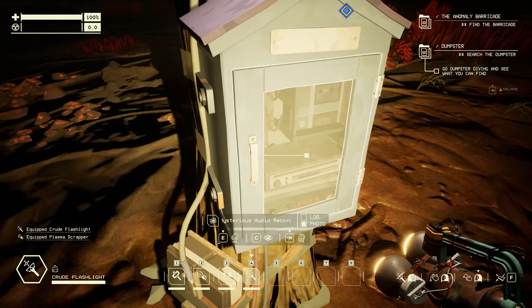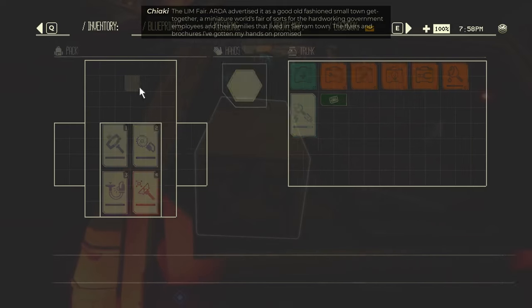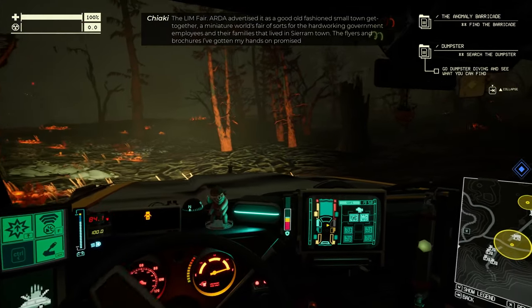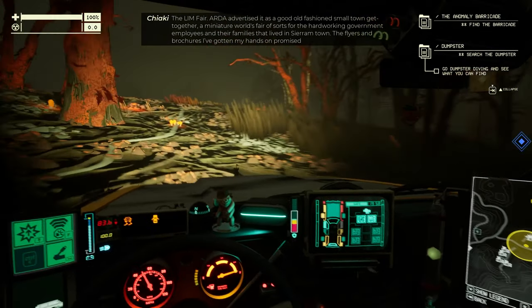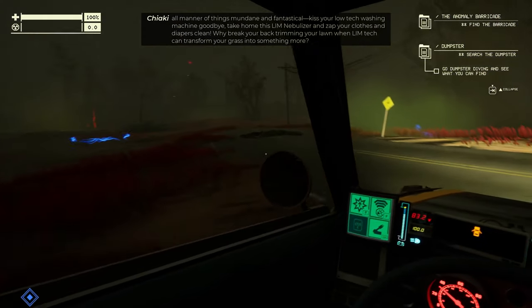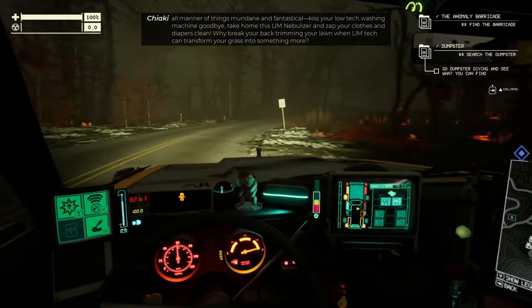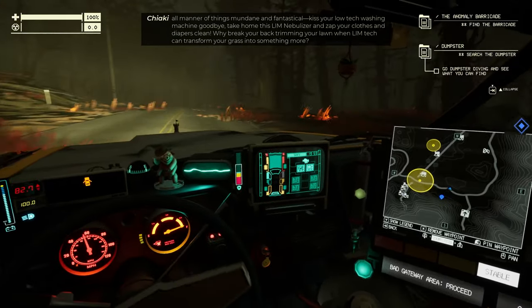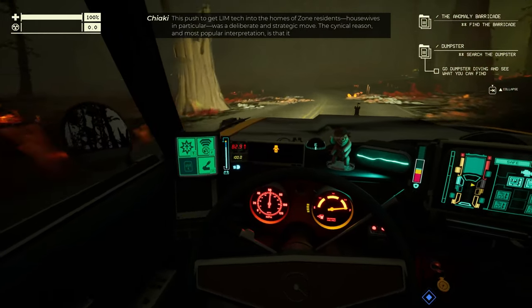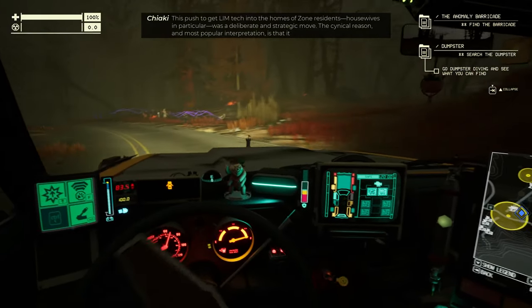Found a message - The Linn Fair. Arda advertised it as a good old-fashioned small-town get-together, a miniature world fair of sorts for the hard-working government employees and their families that lived in Sierra Town. The flyers promised all manner of things mundane and fantastical - 'Kiss your low-tech washing machine goodbye, take home this Linn nebulizer and zap your clothes clean.' This push to get Linn Tech into the homes of zone residents, housewives in particular, was a deliberate and strategic move.